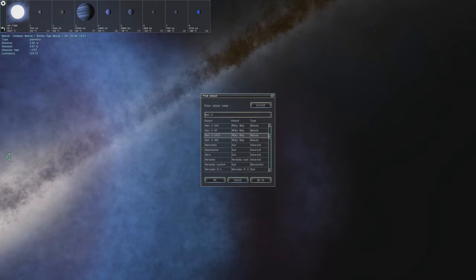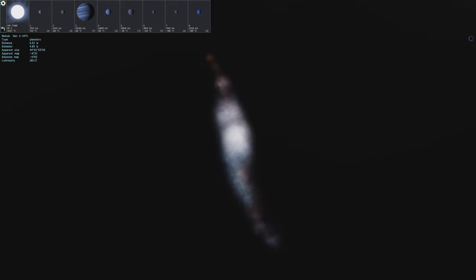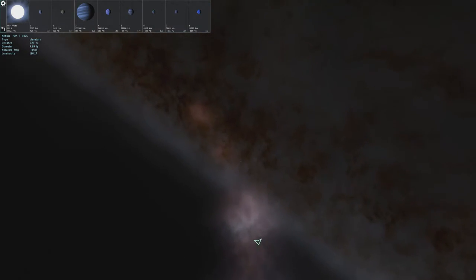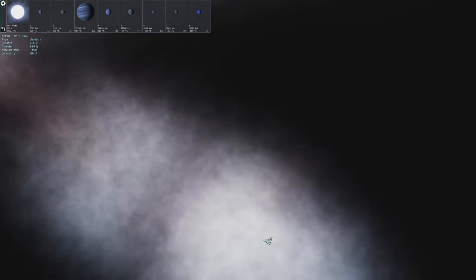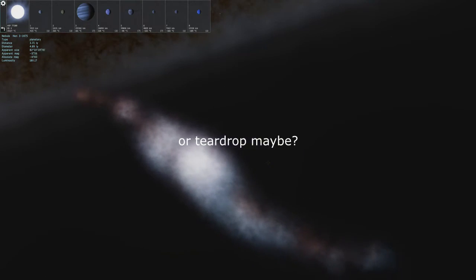We're now going to a nebula called Henthry 1475. Okay, we got a little bit of a spiral thing going here, kind of like a galaxy kind of look — that is kind of cool looking. It also looks a little bit like an onion bulb or garlic bulb there, but yeah, that one's actually really cool.